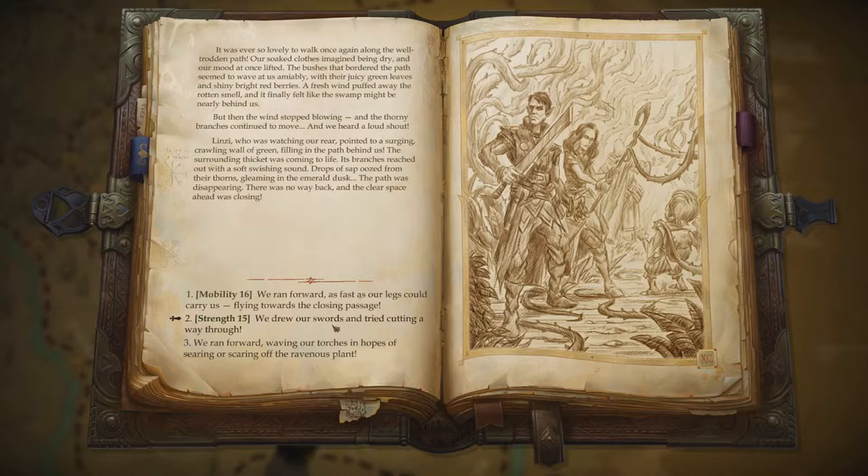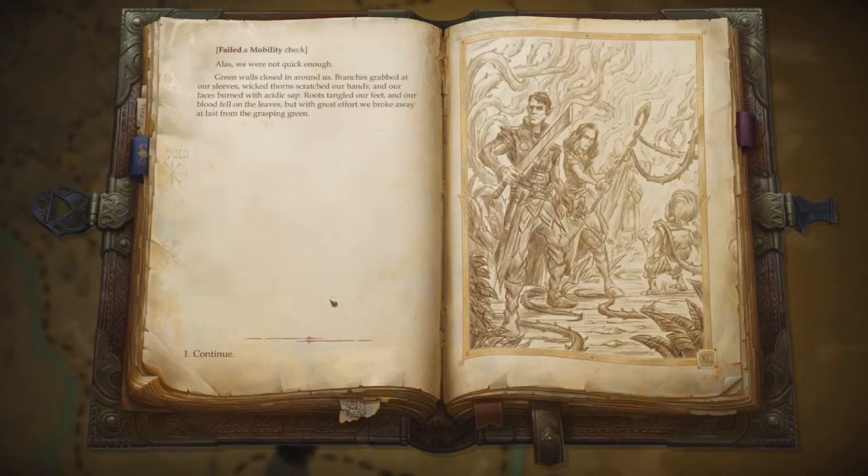The surrounding thicket was coming to life. Its branches reached out with a soft swishing sound. Drops of sap oozed from their thorns, gleaming in the emerald dusk. The path was disappearing — there was no way back, and the clear space ahead was closing. We ran forward as fast as our legs could carry us, flying towards the closing passage. Alas, we were not quick enough. Green walls closed in around us, branches grabbed at our sleeves, wicked thorns scratched our hands, and our faces burned with acidic sap. Roots tangled our feet, and our blood fell on the leaves. But with great effort, we broke away at last from the grasping green.